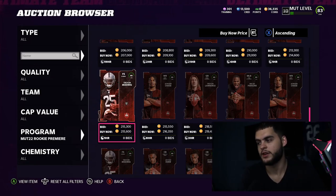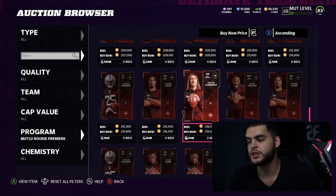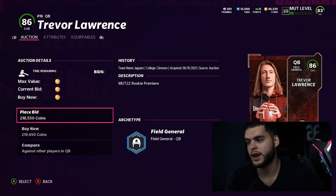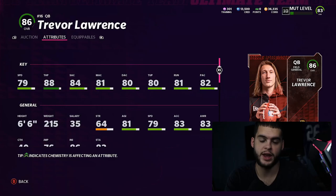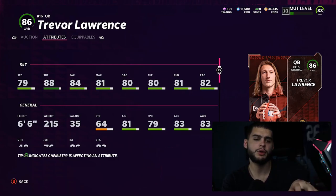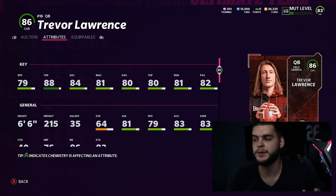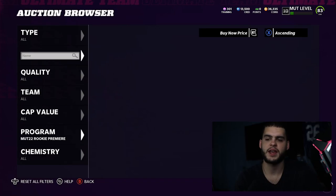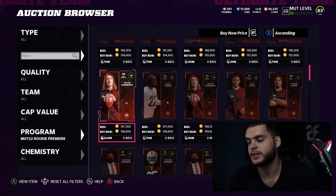At number five, I would say you probably want to take Trevor Lawrence, just because he's going to be one of the better quarterbacks in the game to start right now. I typically would have put Micah Parsons here, but Parsons is a linebacker and linebackers really don't animate well. Trevor Lawrence is a selective pick if you need a quarterback — he's well-rounded — but I personally probably wouldn't take him. I don't like the prospect of having a NAT and being stuck with an 86 overall quarterback.